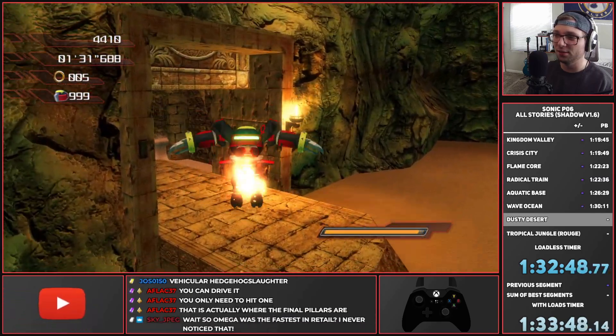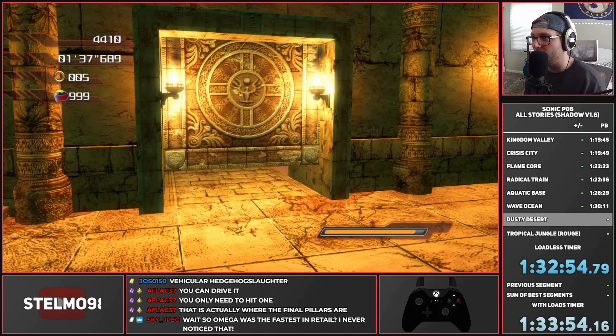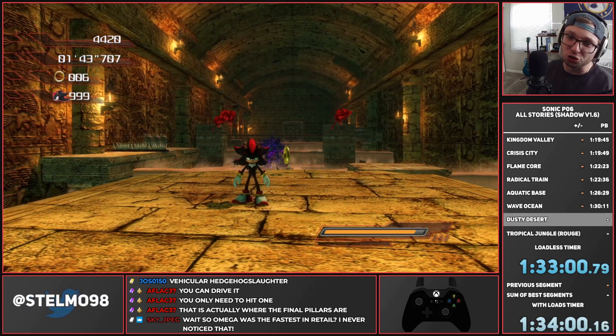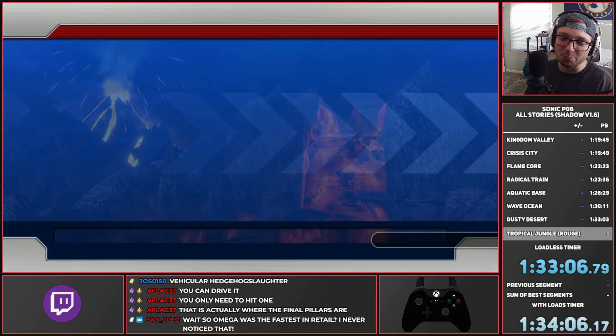If we were to do the rest of Omega's section, we'd end up here with these platforms already available. Omega has the fastest ground speed in retail Sonic 06 — other than mock speed Sonic, I guess. And that was Shadow's stages — unfortunately not as much to show off as Sonic since we just don't have the movement kit for it.